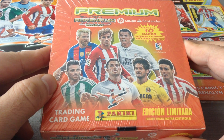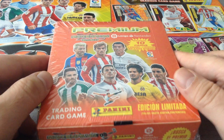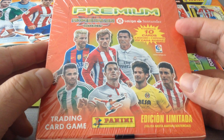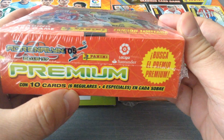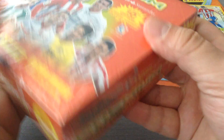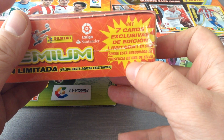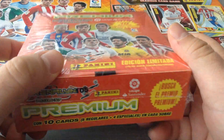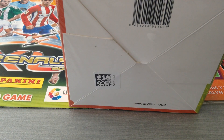This is the premium box from Panini AXL La Liga Santander — that's the Spanish league. What you see here is the premium box containing 20 packets. Each packet will have 10 cards: 6 base cards, 4 special cards, and in this box we will find a whopping 7 exclusive limited edition cards. So if there's 7 and we've got 20 packets, we will get at least two of each limited edition. This is a fantastic product that Panini does for the Spanish league.